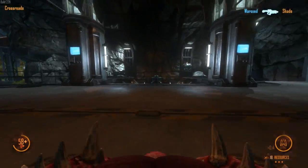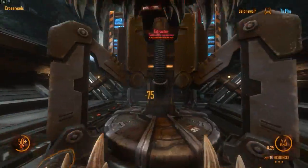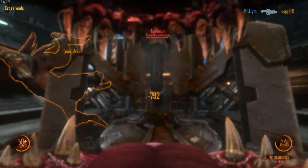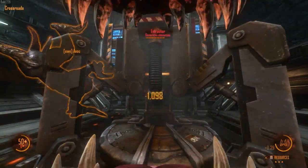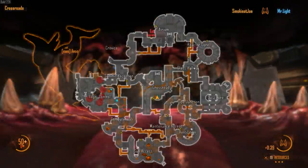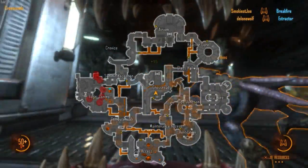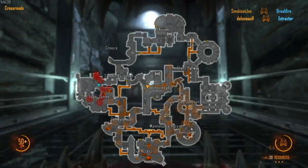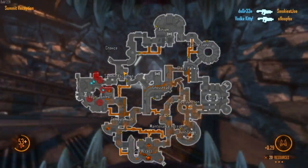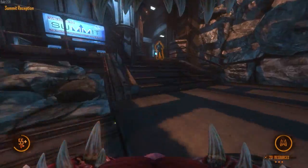They haven't secured crossroads yet, but they do have a resource node here which I'll try to take out — it's really our only chance to even things out a little. They have atrium and data core. They've been pushing so hard from there I suspect they already have warp gates. We'll have to check it out. Yeah, they've secured that — I can already hear the turrets. Bad, bad, bad.